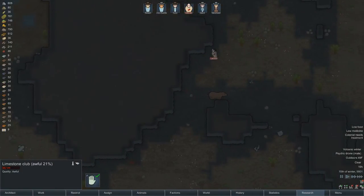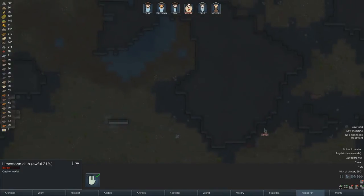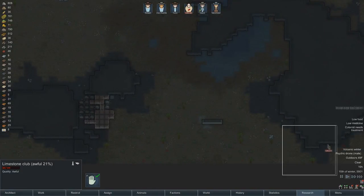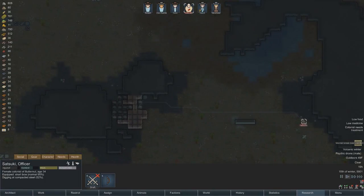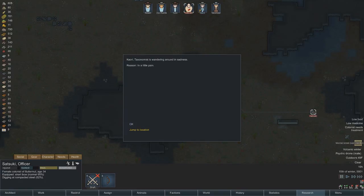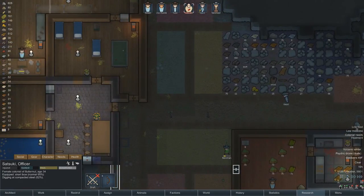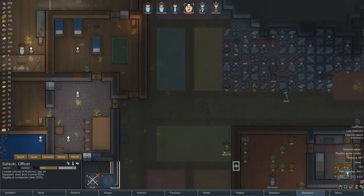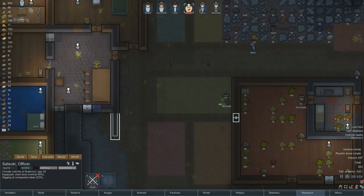Grizzly bear, you leave my people alone. You will need medical treatment. Mental break — sad wanderer. You're going there to get that. Let's jump to this location. Chloride is on a little bit of a fidget, that's alright. And apparently we can start planting plants again — good.